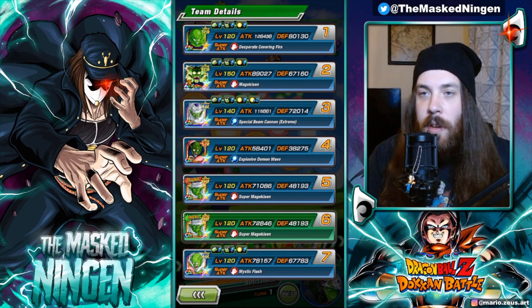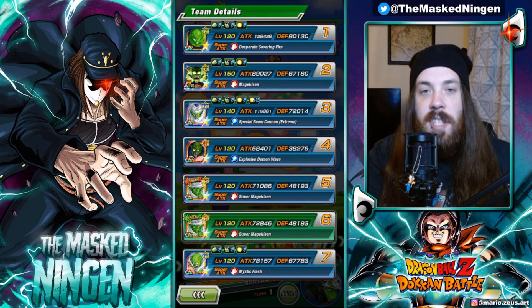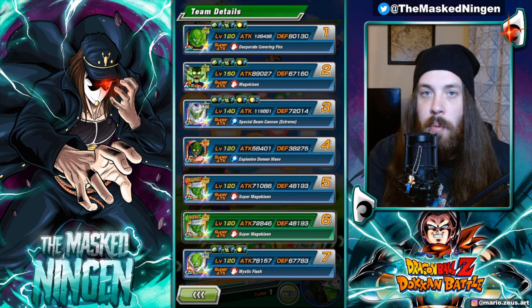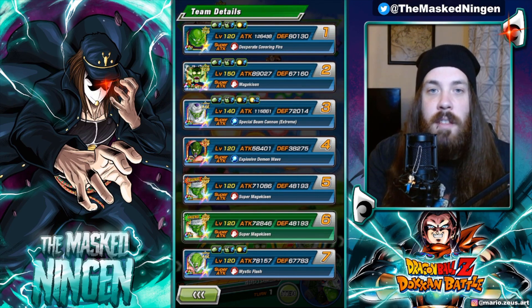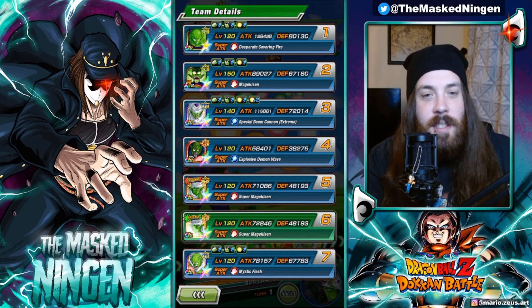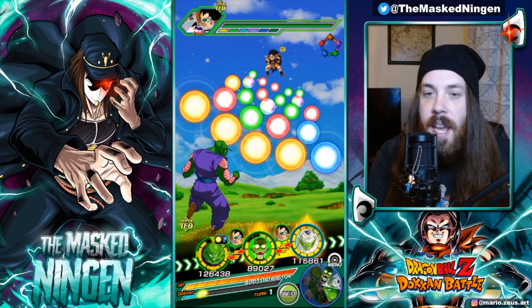I wanted to bring him along because we're going to get to see him transform. He can stack his defense a couple of times on super. He gives some really good healing, and obviously he is a Planet Namek Saga unit, so he's going to benefit from the support passive from this Piccolo. For the other rotation we're running the Double Demon King Piccolo, and we've got Nail as well, who's obviously very good as long as there's a Piccolo on the team.